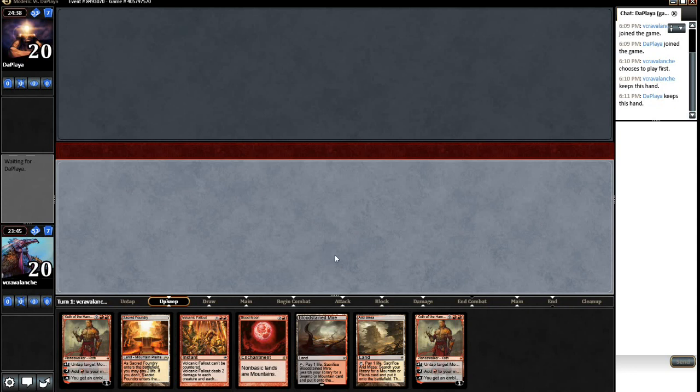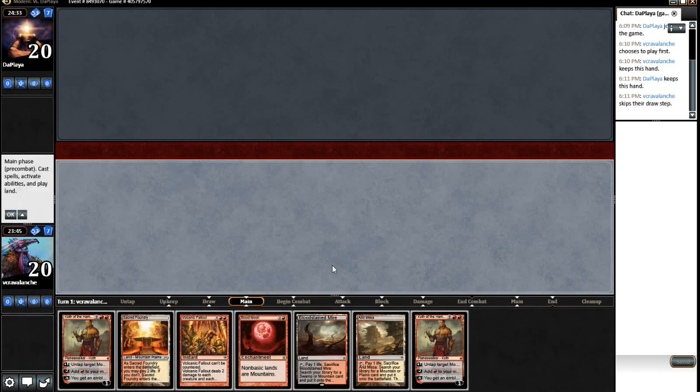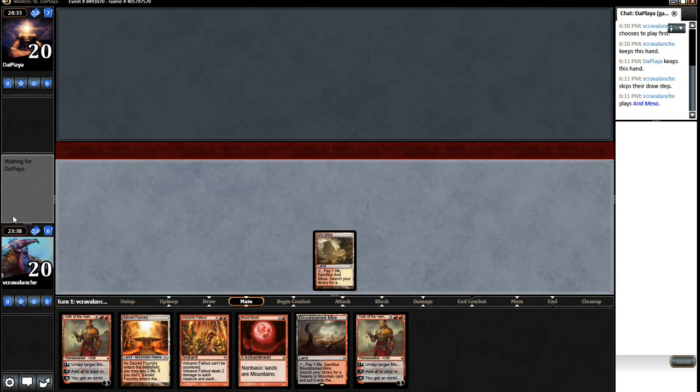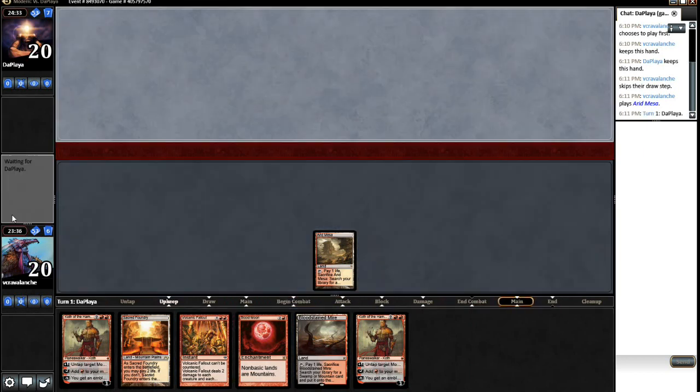We'll start off just with a Sacred Foundry and play it tapped. Is that the right play? Maybe we'll go a Bloodstained Mire or an Arid Mesa. Well, we need to get a White source, so actually an Arid Mesa. Yeah, we'll do an Arid Mesa and just go get a Plains.